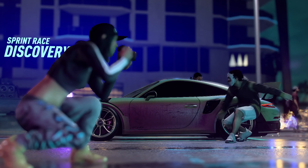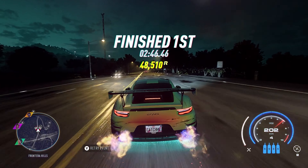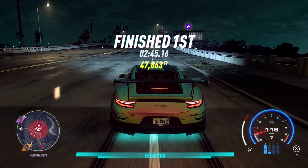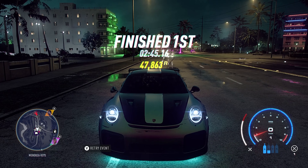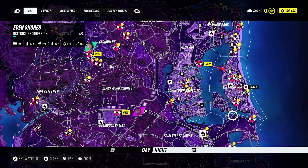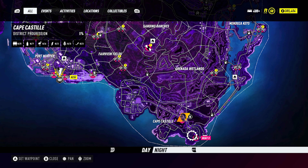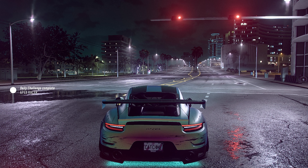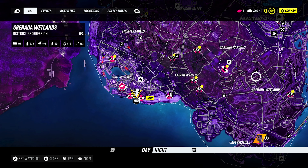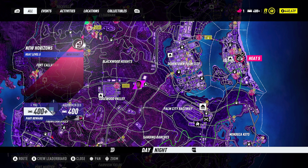The last and most enjoyable method — one I do on a regular basis due to its high replayability — is the night method. To complete it, go out at night and complete the Discovery races A, B, and C. Travel to Discovery A first; once complete, Discovery B is nearby, and once B is done, Discovery C is close by as well. After finishing all discovery races, you'll usually have over heat level 3, typically heat level 4.